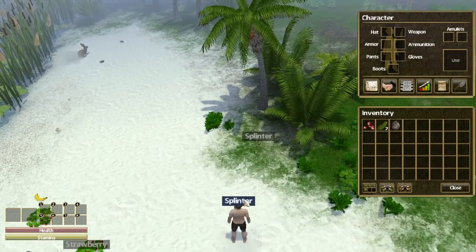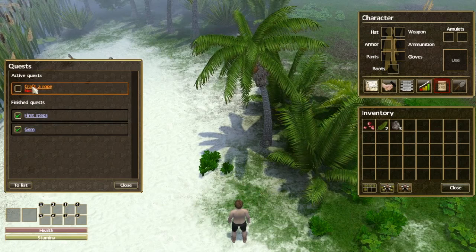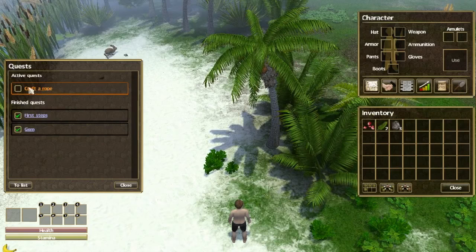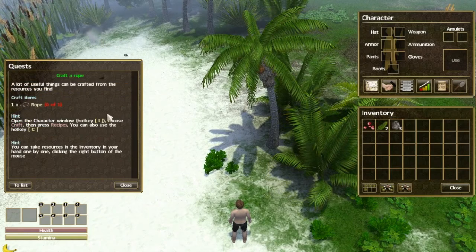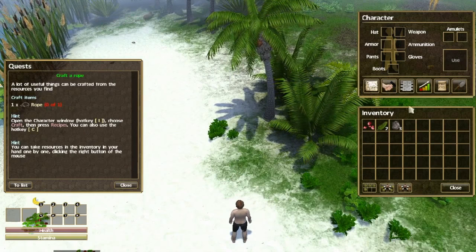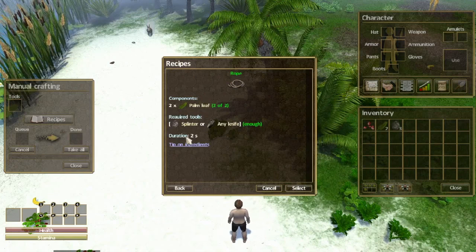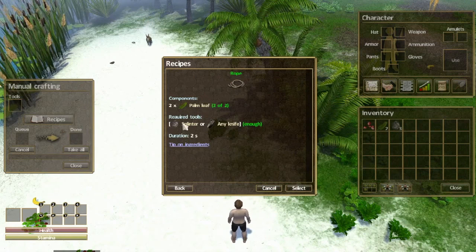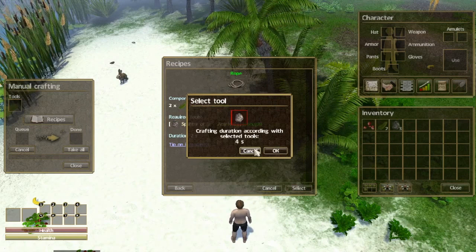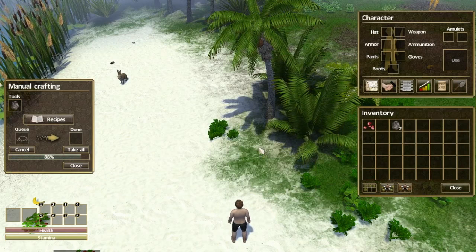Quest complete — we have new quests. Active quest: craft a rope. A lot of useful things can be crafted from the resources you find. So we need to find one rope. Open the character window, choose craft, then press recipes. Rope requires two palm leaves and one splinter or any knife, duration two seconds. We have enough — let's go ahead and select this. Crafting duration takes four seconds with the splinter. Let's go ahead and make one rope. Alright, we have a rope.